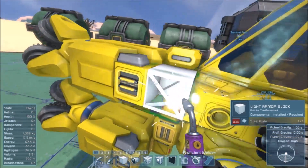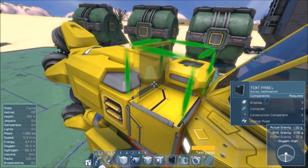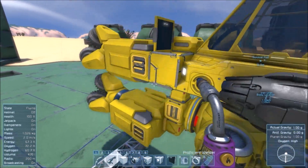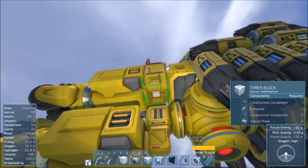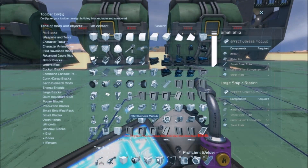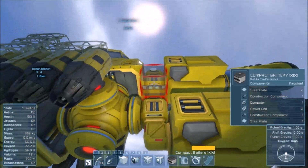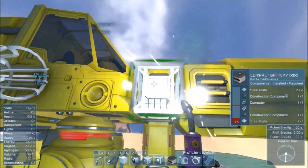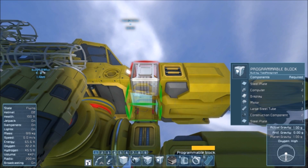Looking for a light armor block. A text panel — it's even the right way around. A timer block right there. Let's grab a small battery as well, because honestly we're going to need the battery just to get uranium into the reactor, since the conveyor system doesn't work without a little bit of power. And the programmable block.